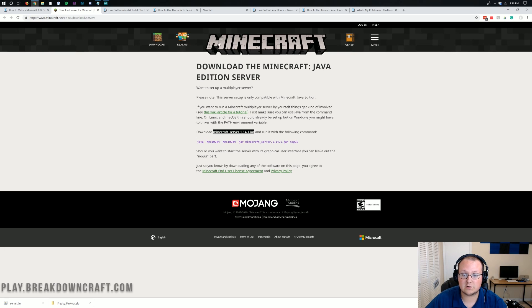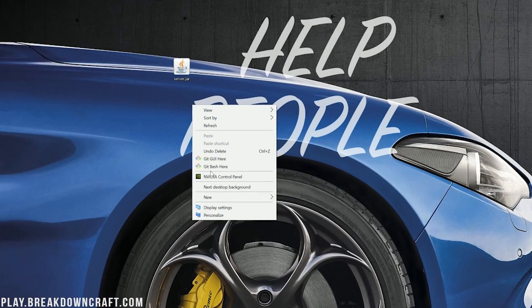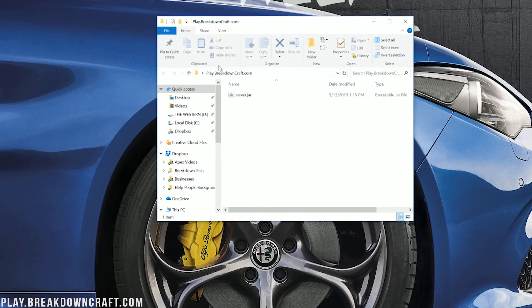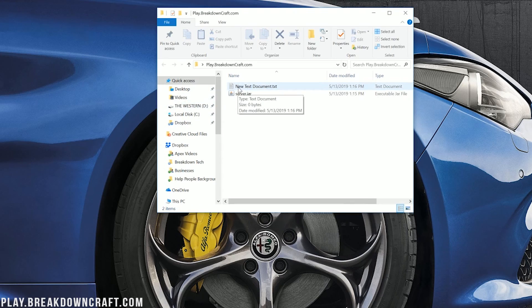If you are on Mozilla Firefox, it'll pop up in the center of your screen — click Save. In Chrome, it downloads in the bottom left. Now, minimize your browser and on the desktop you should have the server.jar file. Go ahead and right-click, create a new folder, and title it whatever you want. I'm going to title it Play.BreakdownCraft.com. Take the server jar and drag it into that folder. Then right-click inside the folder, create a new text document, and leave the title as New Text Document. Then open it up.